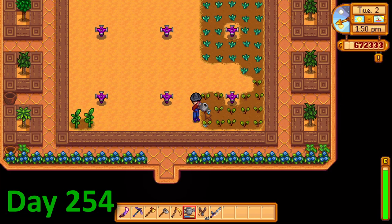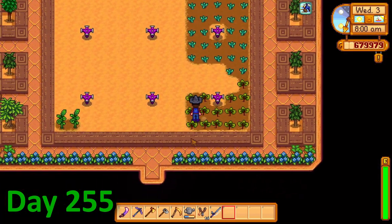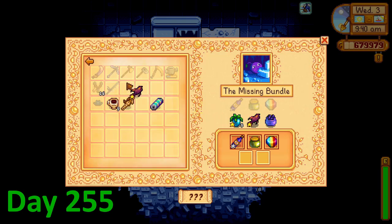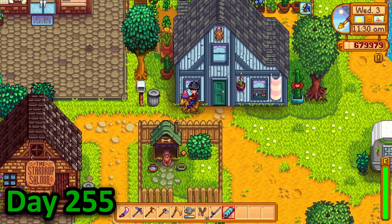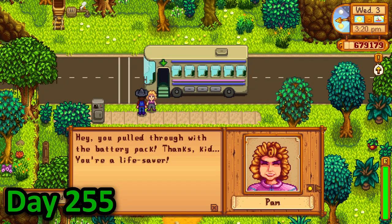In the morning of day 255, I went straight down to the greenhouse to check on my beets. They still weren't ready, so I decided to go and donate a void salmon to the secret bundle and finish some journal quests. I found George relatively easily but I spent literally the whole day looking for Pam to give her a battery pack before remembering that she stands next to the bus the entire day. A very productive day.